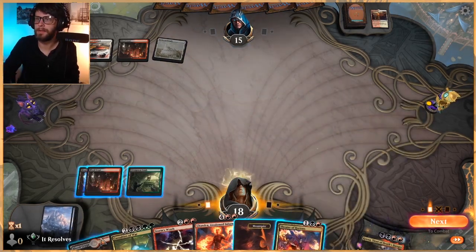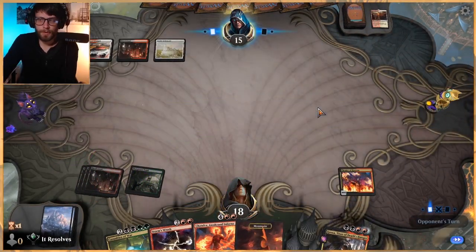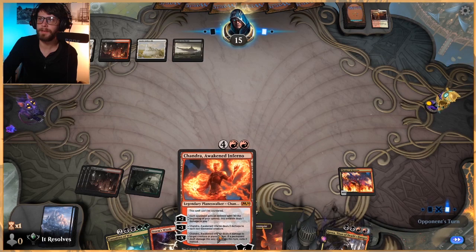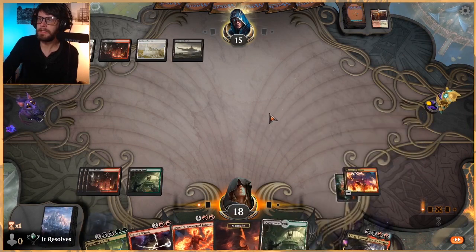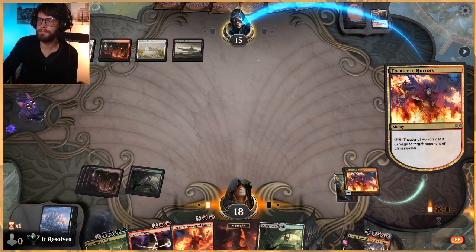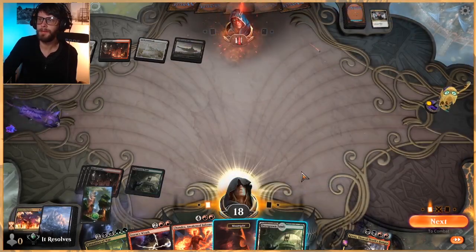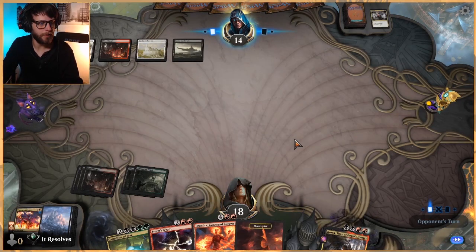The opponent isn't playing too much - looks like a Mardu list. Let's go ahead and play Theater of Horrors. We'll see what they need to do. I'd like to get a second green source so we can play Casualties of War, but on the off chance we don't, we do have Chandra available to us, which is very nice. Let's just activate this and hit them - might as well utilize the cards we've got available. We still get one damage in at least.